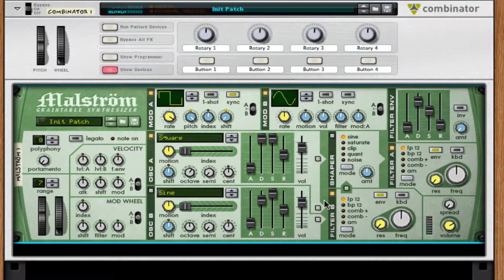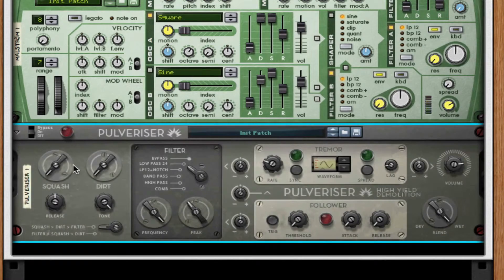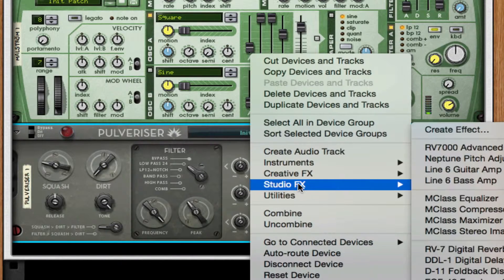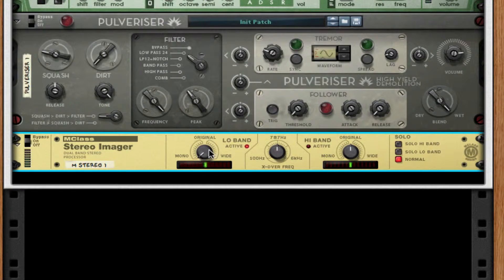If you want to create this a little bit louder and finalize the synth, throw on a pulverizer and turn your squash about a quarter. After this, throw on a stereo imager, take off your low band all the way to mono, and turn up your wide on your high band a little bit to 26.